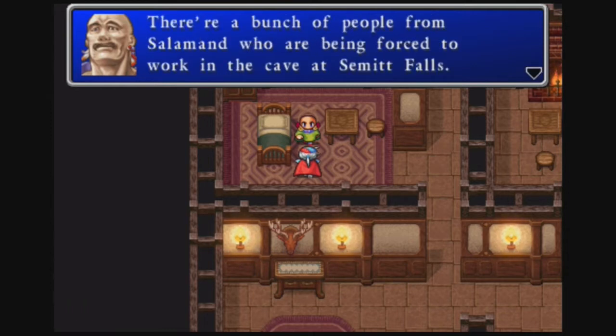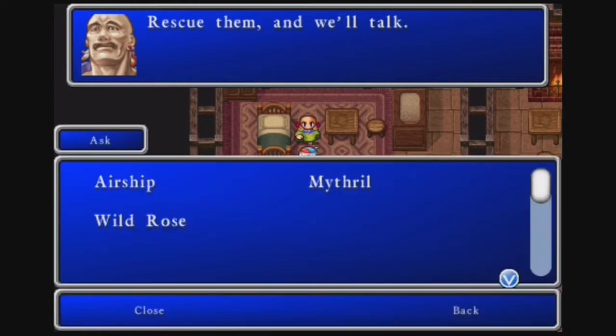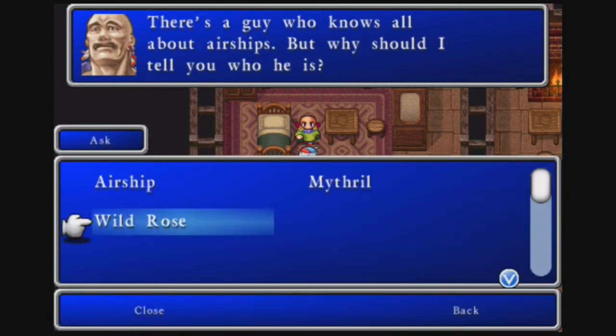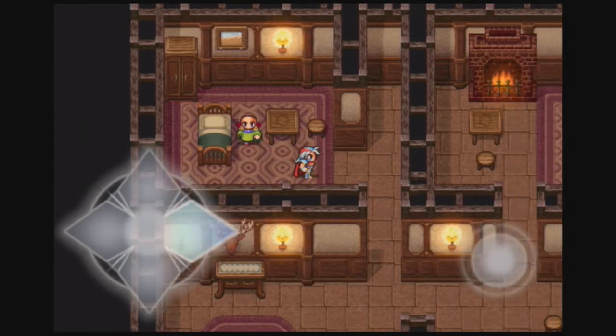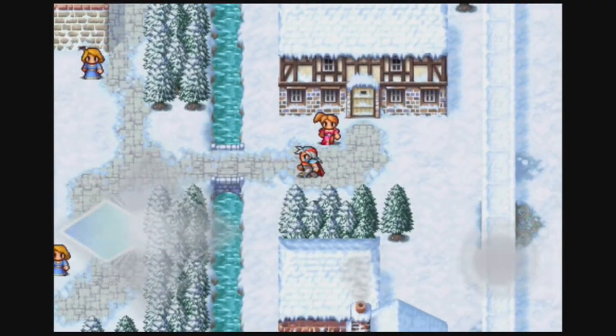'There's a bunch of people from Salaman who are being forced to work in a cave at Semeth Falls. Rescue them and we'll talk.' We just want your damn Mithril — we don't want to do anything for you. He also says: 'There's a guy who knows all about airships, but why should I tell you who he is?' He continues: 'You're here for Lady Hilda — a little short in the tooth, aren't you? You kids can't fool me.' We know the password Wildrose — how am I fooling you? I guess we've got to do that, so let's go.